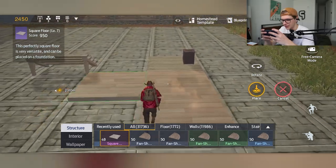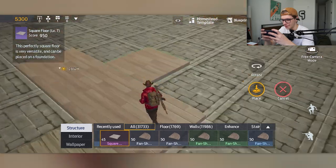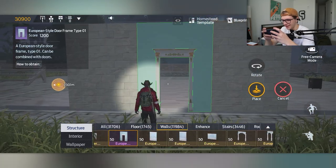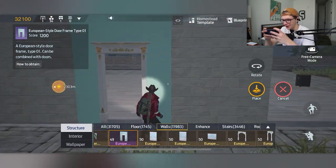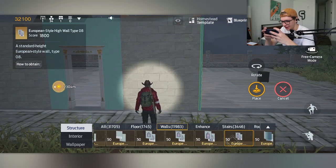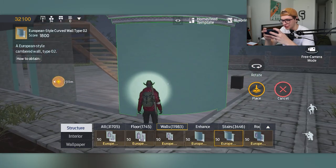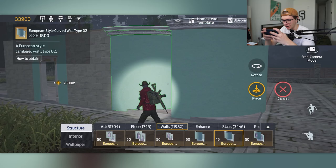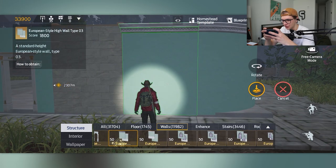We're going to use this nice upgraded floor — looks a whole lot better than the previous one. Then I've got a European-style doorframe going on. There's a ton of modern options. That's actually wicked — I think we're going to chuck this in. This house is going to be like a hodgepodge of all different sorts of things.